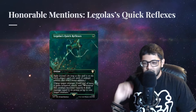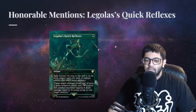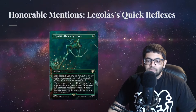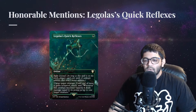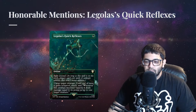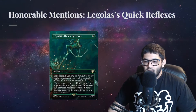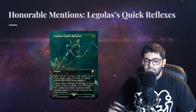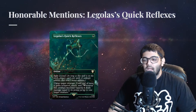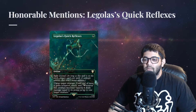Split second isn't something we see printed very often, simply because it is so powerful and uninteractive. That power brings us to our third honorable mention, Legolas's Quick Reflexes. This card can cause a huge tempo swing because it can cause two-for-one kind of removal — you can give a creature hexproof and then tap it somehow to kill something else on the board. I expect to see this card more, especially if creature combos become more common.